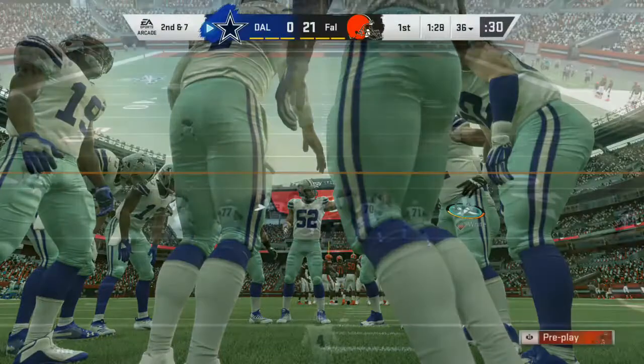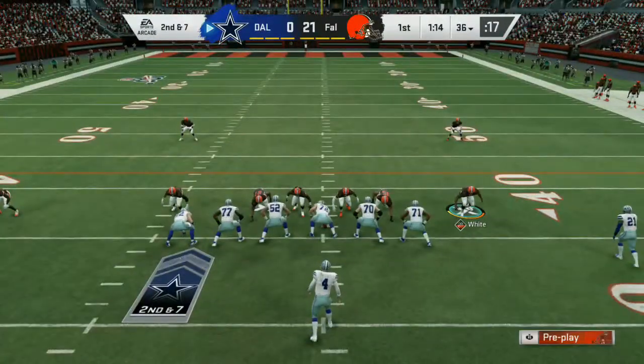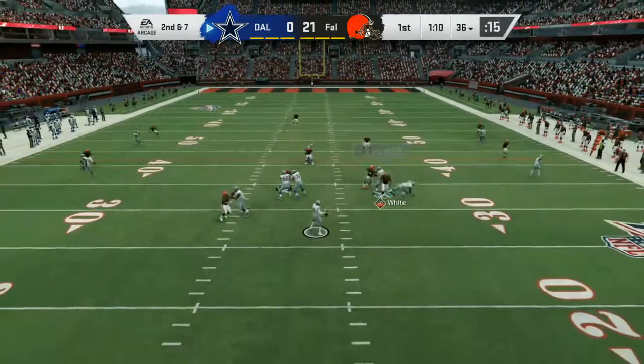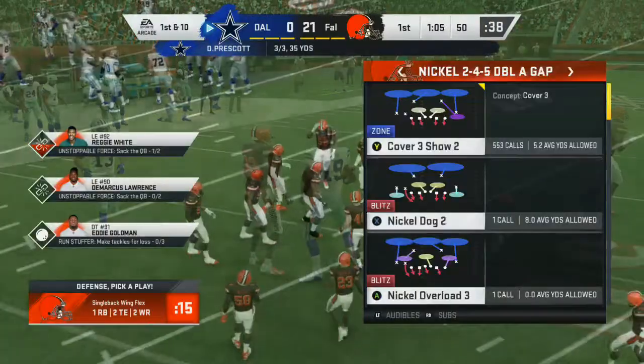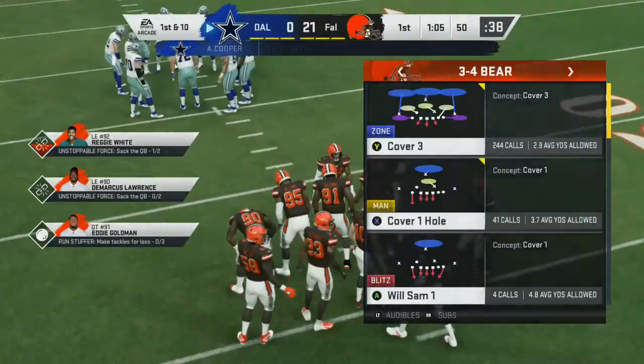First and ten — they'll run with Elliott and the hole closes quickly. He gets it across the 35 to the 36 yard line, three yards on the pickup there, and it'll be second down. Prescott to the left side, complete for Amari Cooper, and he'll be stopped right at midfield — give him 14 on that one and a first down.